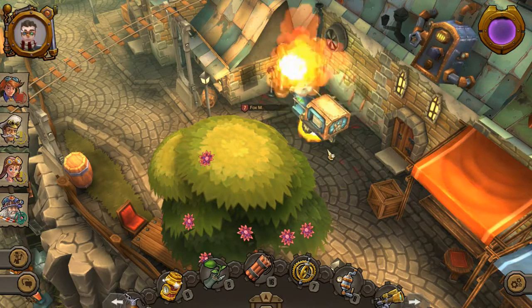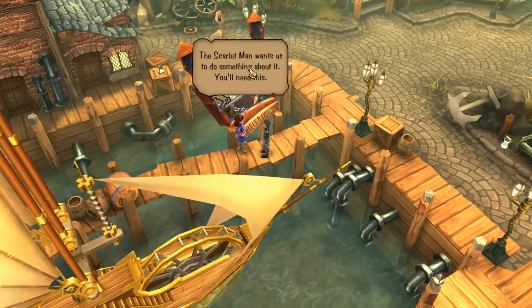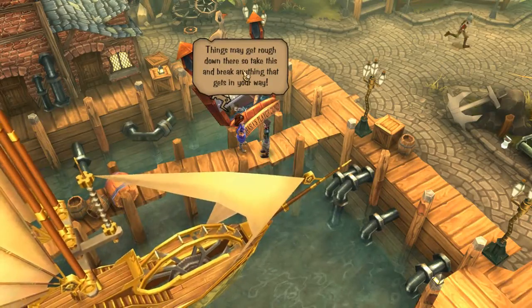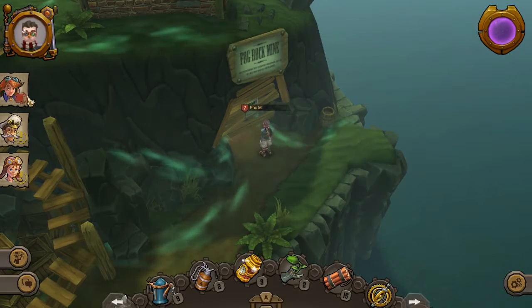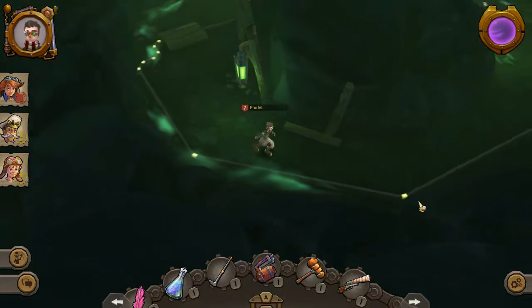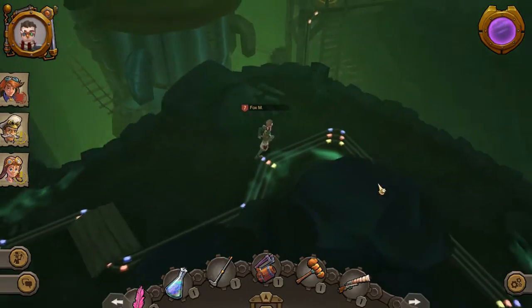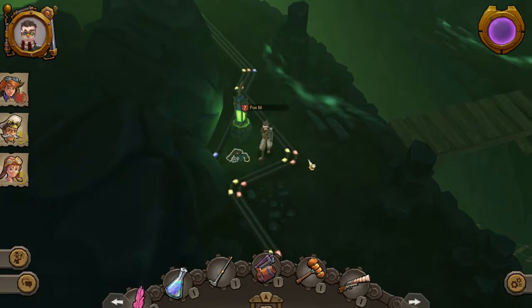G'day everyone! As promised, we are continuing on from the last episode. We are trying to follow the red pipes to get to the underground boiler to blow it up. The scarlet man wants us to do something about it - we'll need an explosive device. Oh, and there's an upgraded hammer - fog rock mine plans too!